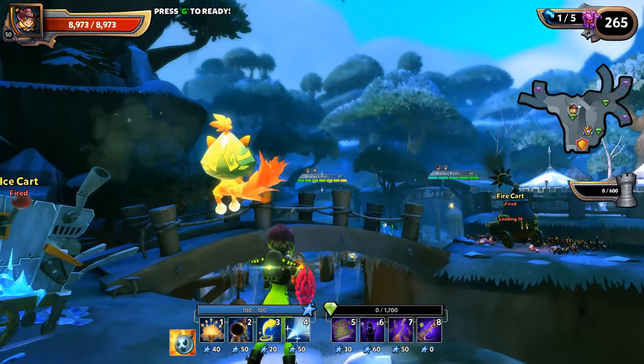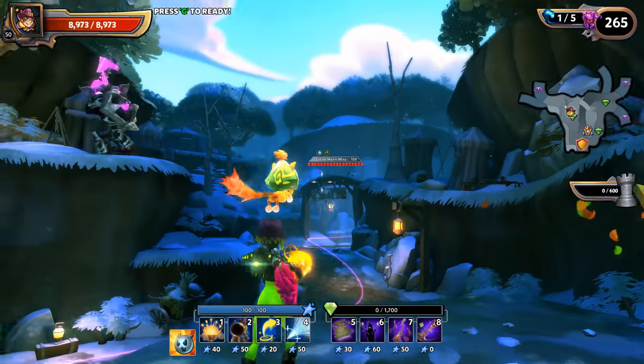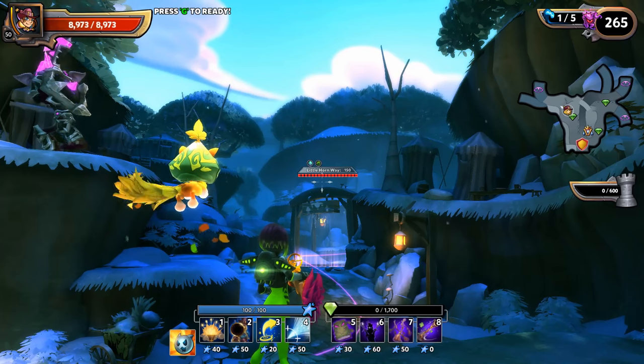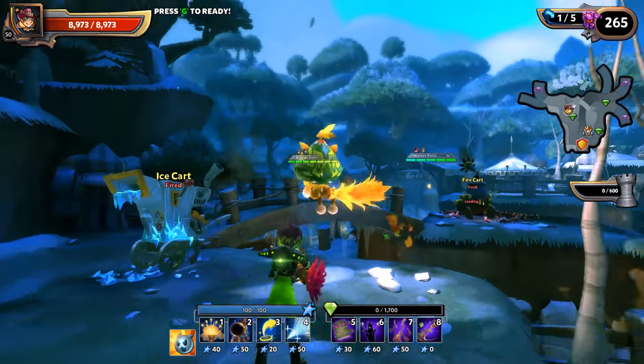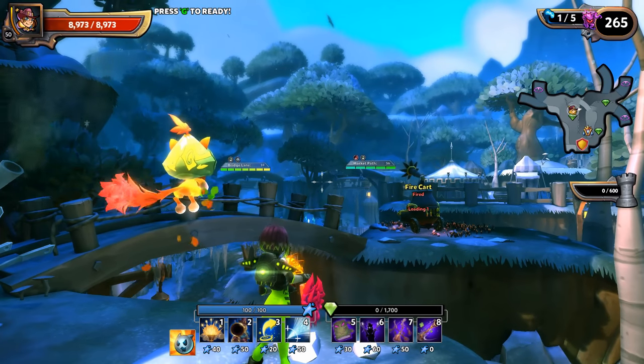Here for example we've got three lanes: Little Horn Way, the Bridge Lane, and the Market Path. These are color coded — the flashing red lane is supposed to be the most difficult, then the Bridge, and then the Market Path being the easiest.